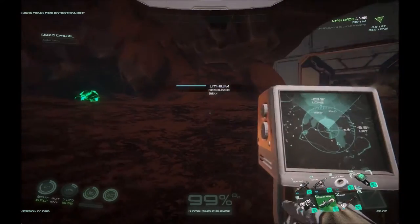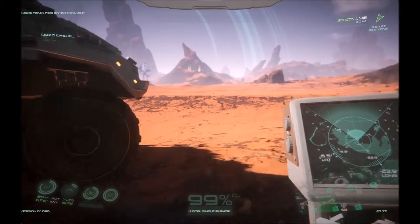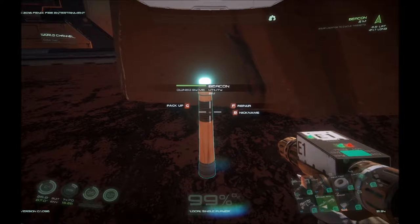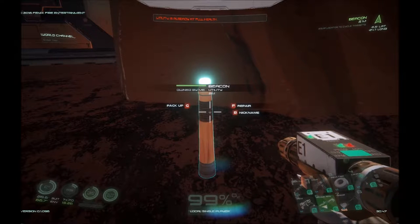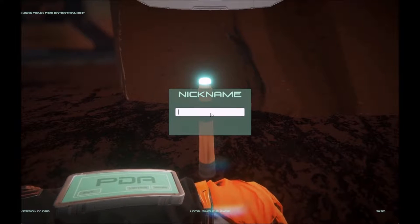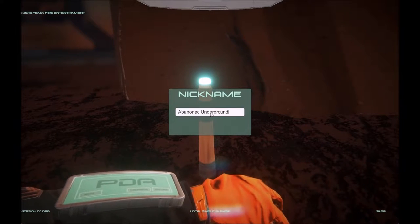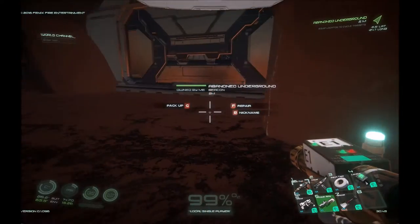Now if we go back to our locator, we can cycle through and we see 'beacon' — but that's not very useful if you end up placing three or four beacons. So switch to the multi-tool, approach the beacon, and you can pack them up to reuse or repair them if they get run down. In this case it's at full health. Go ahead and nickname it — we'll call this 'Abandoned Underground.' It won't allow more than that, but we'll know what that means.